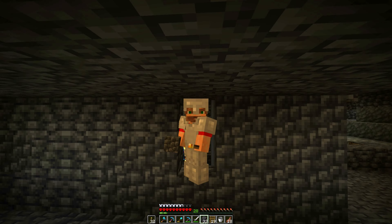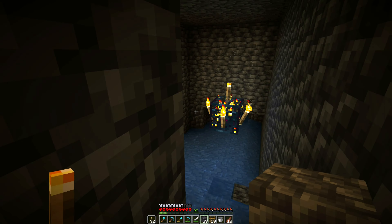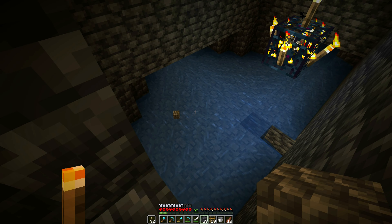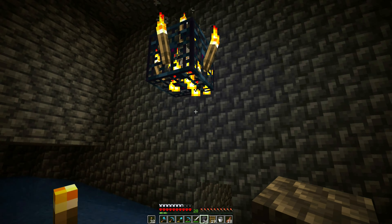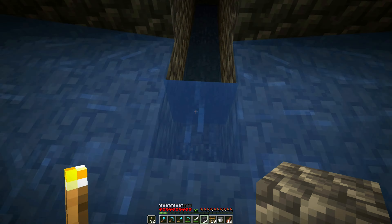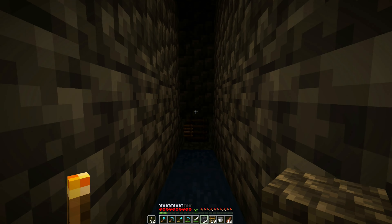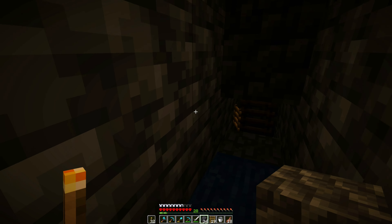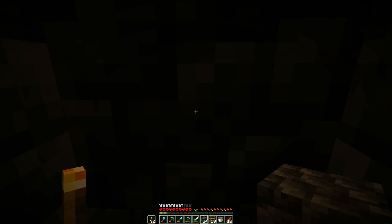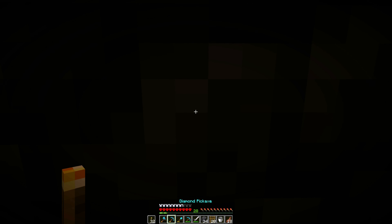Our structure here is almost done. Actually, we can consider it functional now — just need to remove these torches, but before that let me show you how it works. A skeleton spawns here, falls into the water, and the current pushes it to the final trench. It floats down to the spot where I'll be — I'll be on the other side. Super simple. Nothing revolutionary, but it meets our needs.